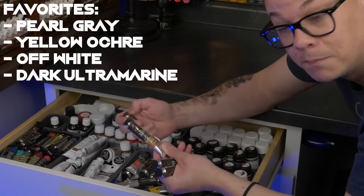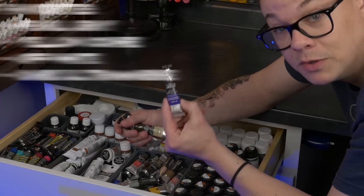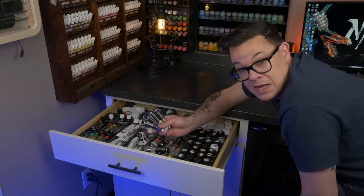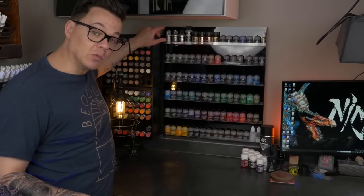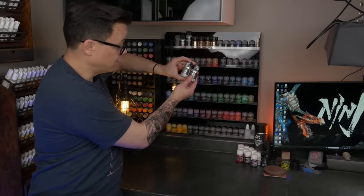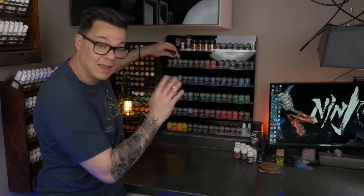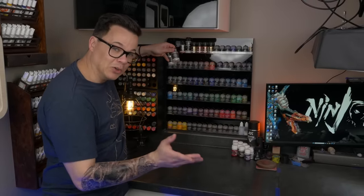There are some lovely colors in the Scale Color Artist range — pearl gray, yellow ochre, off-white, and dark ultramarine, which is a beautiful bluish purple. Those colors do exist in other ranges, though, and honestly the best part about this paint range is that you get to scoff at all the peasants that still paint miniatures with paint in bottles. On the top of this big rack, I have Vallejo metal color — an aluminum and a chrome — and this really is magic in a bottle when it comes to metallics. My favorite metallics, bar none, are these paints. They're a little bit hard to track down, so get them if you can.